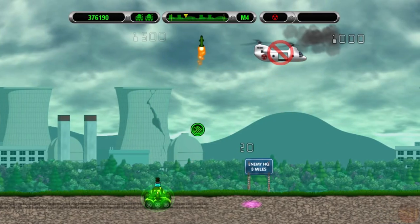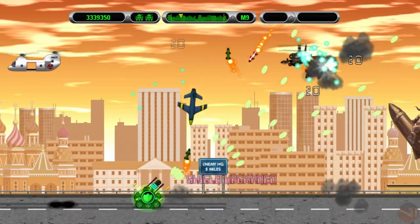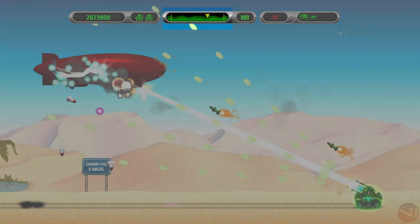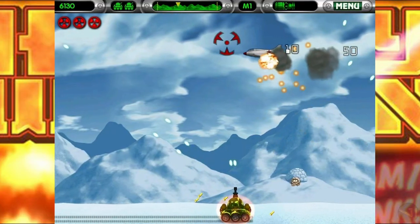Each mission has a certain number of miles to survive before reaching the boss at the end. Early missions have fewer miles, meaning less time to reach the boss, whereas middle to later missions take much longer. There will be signs indicating how many miles remain, or the more obvious arrow indicator at the top of the screen, where reaching the end yellow line starts the boss fight.